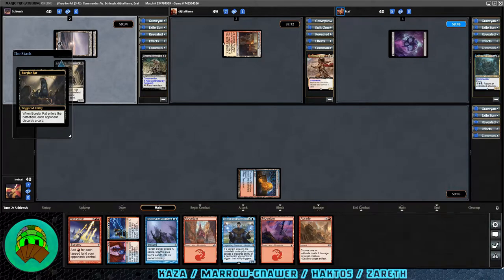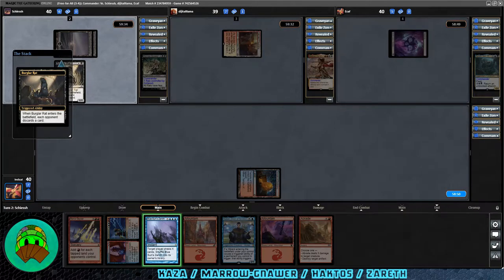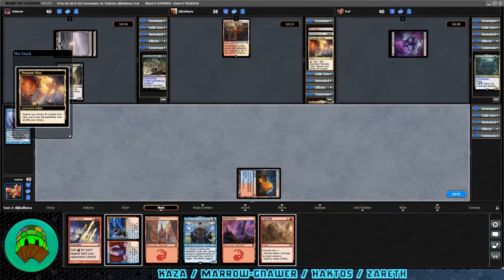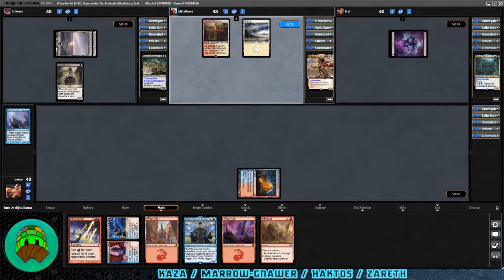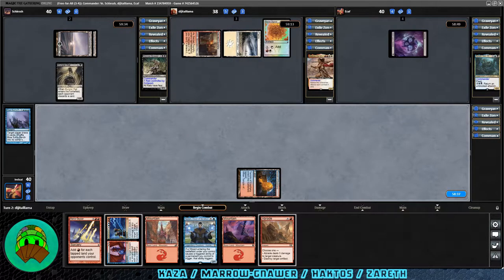Over to Meryl Gnar: Burglar Rat into play — each opponent discards a card. Good thing we grabbed that land. Blue Sun's Zenith is far off, so we discard it and keep Expansion/Explosion. Over to Haktos: I assume Meryl Gnar is going all-rats. Prismatic Vista cracked for the Haktos player — expensive mana base in paper. Plains into play, then Boros Signet coming down. So next turn, probably their commander. Should be interesting.